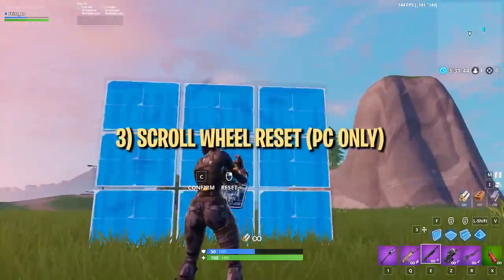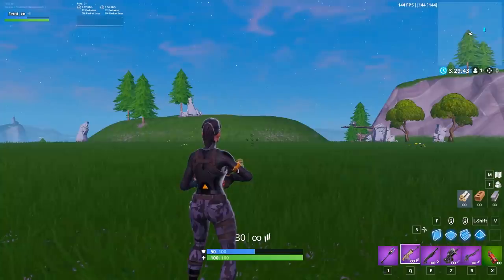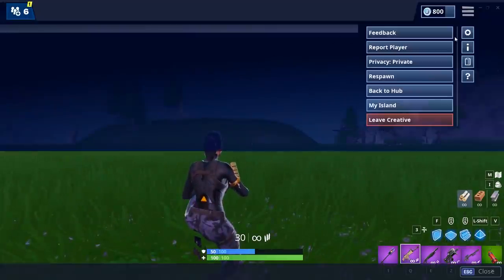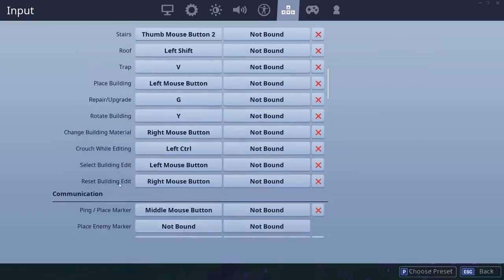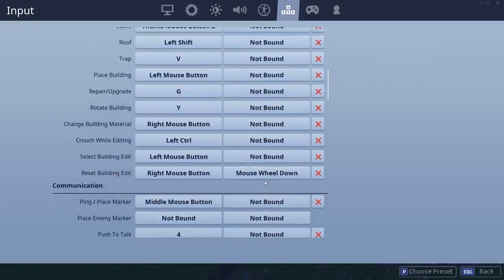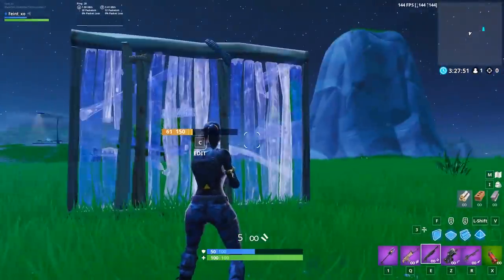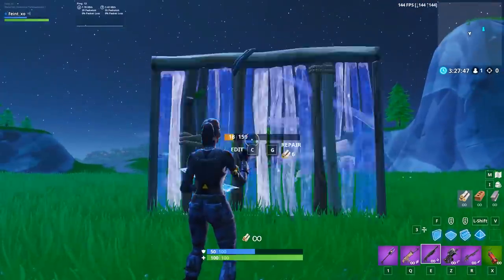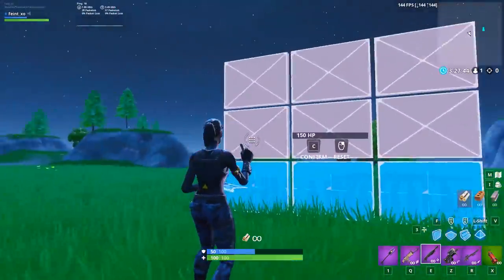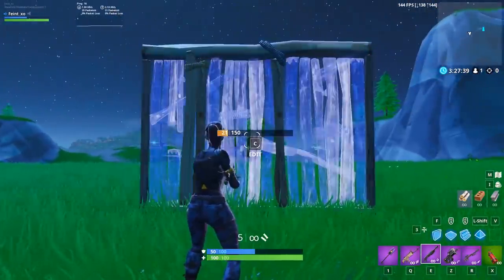The scroll wheel reset is the fastest and easiest way to reset a build. You just need to go into your key bind settings and look for the reset building edit and building edit keys, then set the secondary binds for both to mouse wheel up or mouse wheel down based on your preference. From there, all you have to do is move your scroll wheel two clicks in the correct direction. As you can see, by using the scroll wheel reset, you can make an edit and reset it so quickly you can barely tell the edit was made at all.